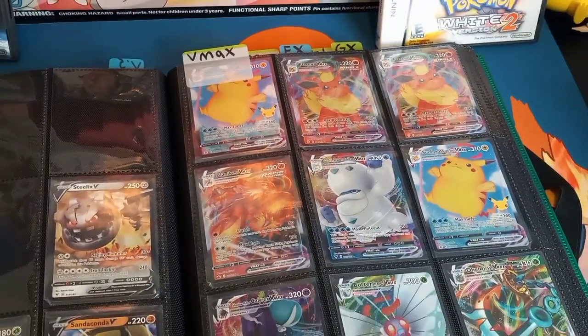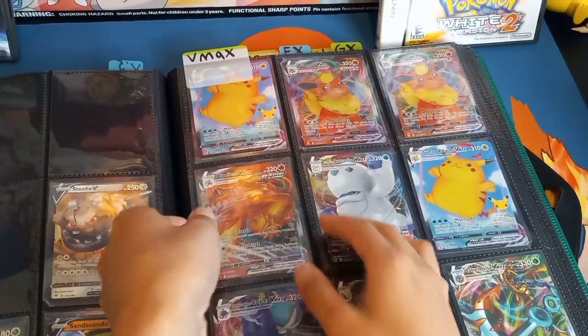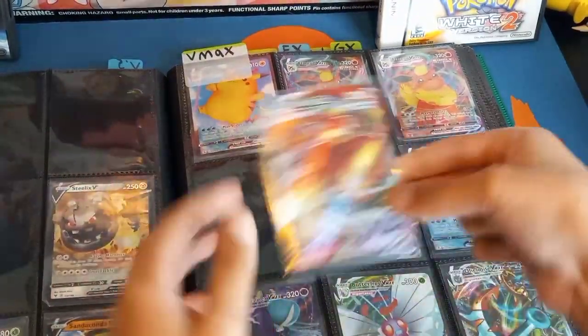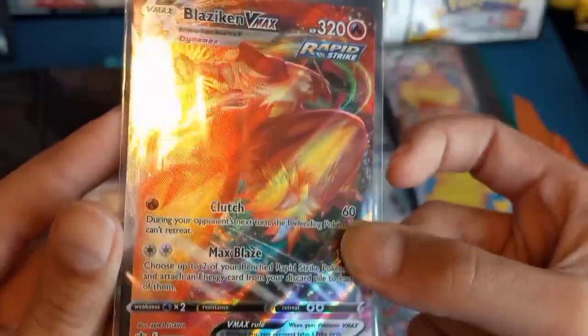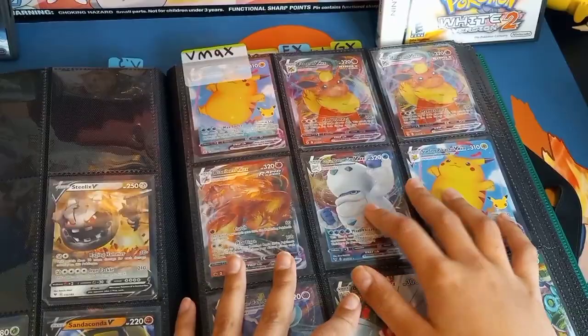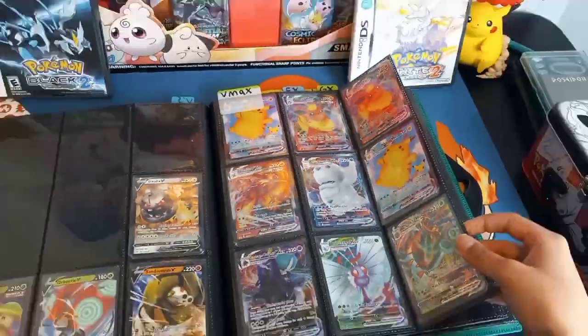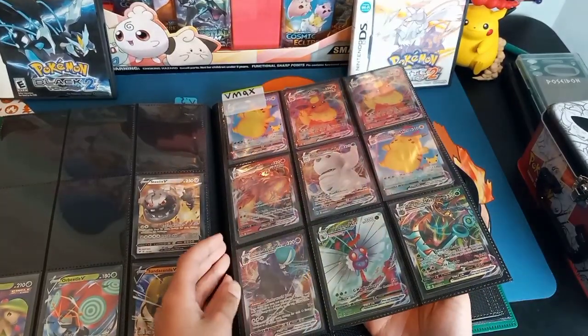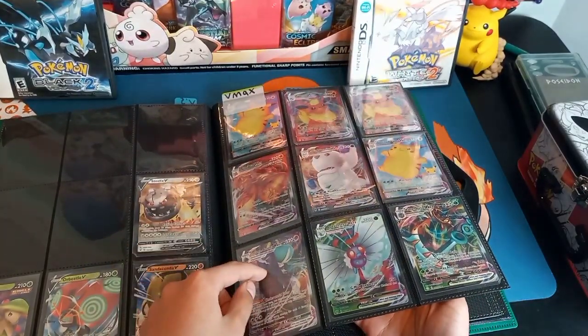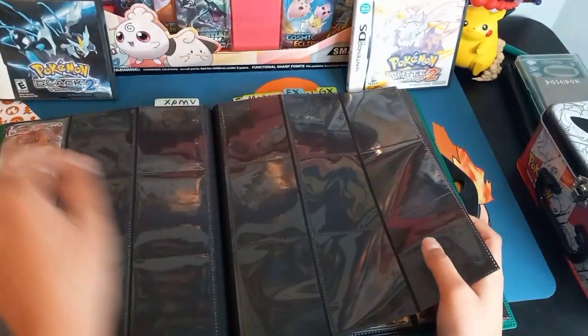Let's get into it. We have Surfing Pikachu, two Flareons, Blaziken — one of my favorites, also a fan favorite. Beautiful card. Got the Manitan. This binder is just so high quality, it looks so good. Shadow Rider Calyrex, Butterfree, and Dolph Mice. And then we got an Eevee up there.